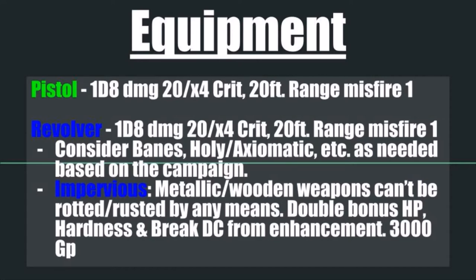For enchantments on both your one-handed and two-handed firearms, definitely consider your Bane or alignment options — such as Holy, Axiomatic, or Evil — whichever the case may be. Get those enchantments based on whatever's happening in the campaign. If undead are a frequent issue, Undead Bane and Holy weapons are going to be absolute gold for you.